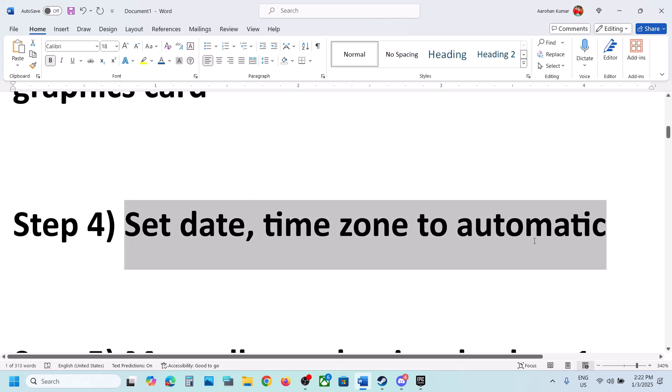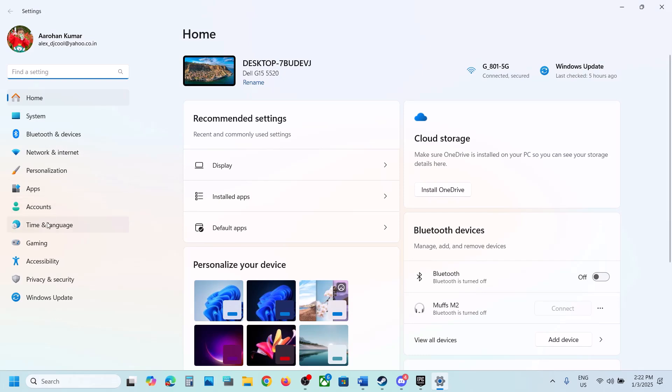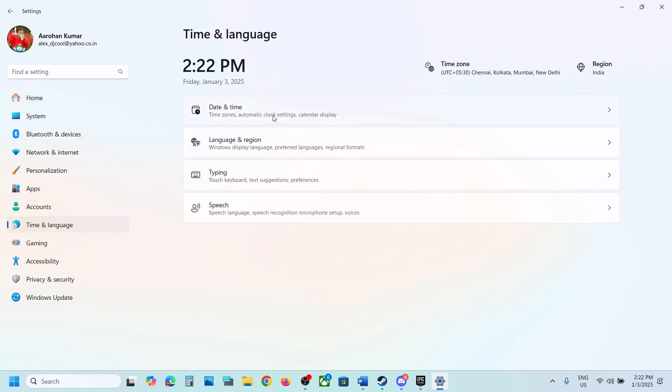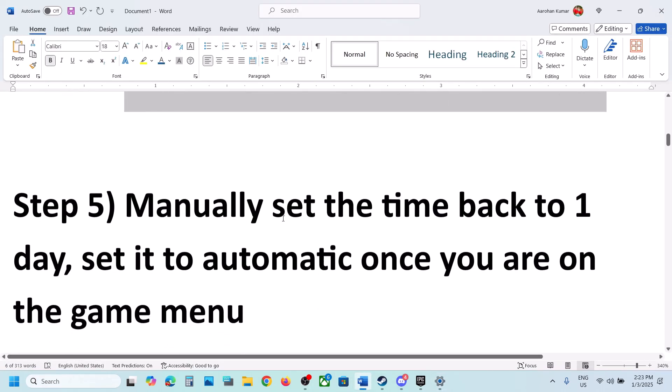The next step is to set date and time zone to automatic. Open Windows Settings, go to Time and Language, then Date and Time. Make sure Set Time Zone Automatically is on. Also make sure Set Time Automatically is on, then click on Sync Now — Sync Now is important. If you receive any error, just click on Sync Now once again, then check.